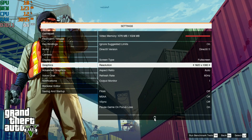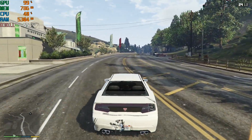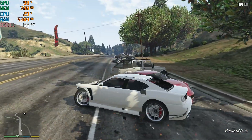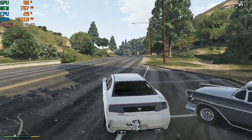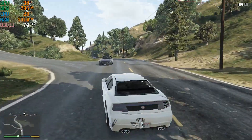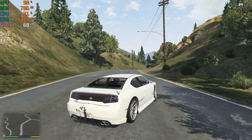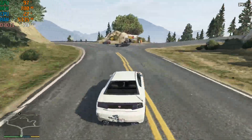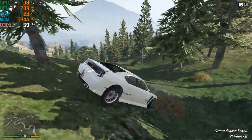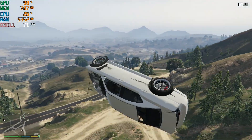GTA 5, DirectX 11 mode, 1920 by 1080 resolution, all settings set to low, off, or normal — whichever is lower. We're out in our infamous white Dodge Charger clone, terrorizing the local neighborhood and smashing cars. We're getting a solid 60 to 70 frames per second, very smooth gameplay. GPU is loaded at 98 percent — no sweat whatsoever for the Radeon 5870. Even catching air off a ramp delivers 70 fps.